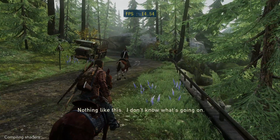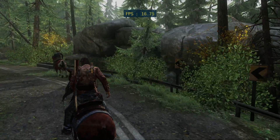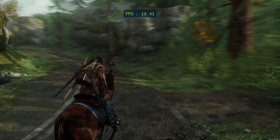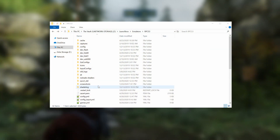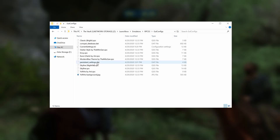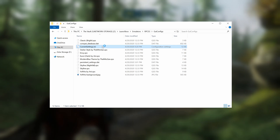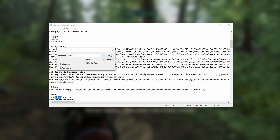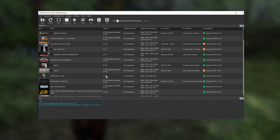The very first thing that you want to do before you run this game is configure RPCS3 appropriately. This game requires some pretty specific settings and one of them is on the debug tab which is not visible by default. To enable the debug tab, head to your RPCS3 directory, then into the GUI configs folder. Open up the current settings.ini file with a text editor like Notepad or Notepad++, then search for 'debug' and set 'show debug tab' to true. Go ahead and save this file, then open up RPCS3.